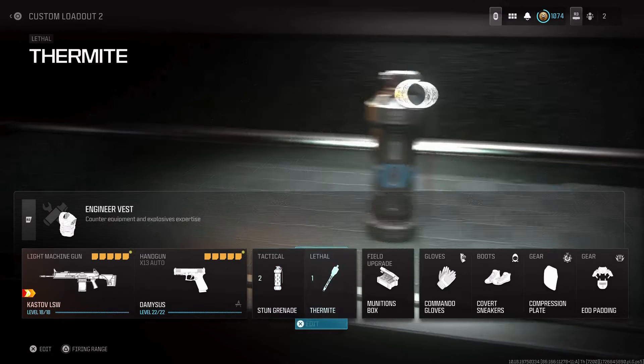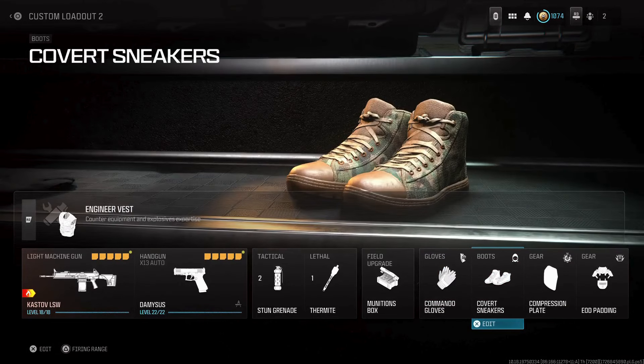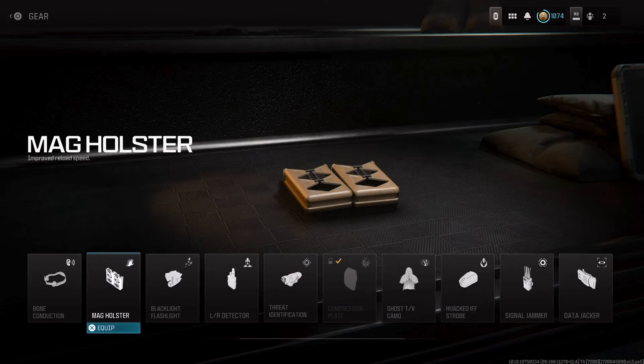For equipment: stun grenades, thermites, munition box. For perks: commando gloves so you can run and reload, covert sneakers so enemies can't hear you, compression plate, and UD padding. I thought I needed mag holster but honestly this gun has a very fast reload, so it's not necessary for this build.